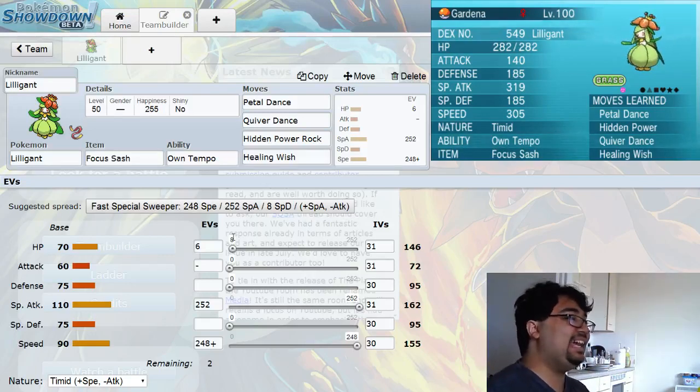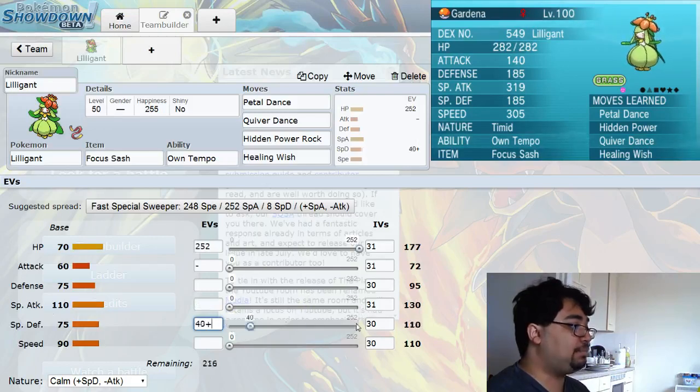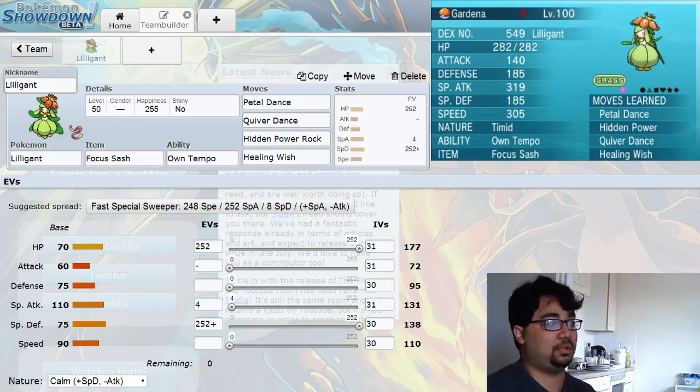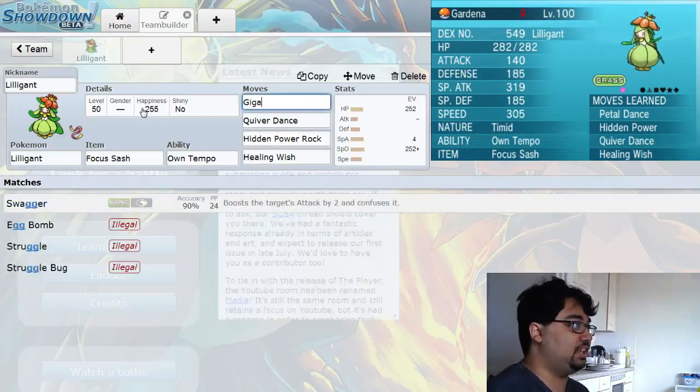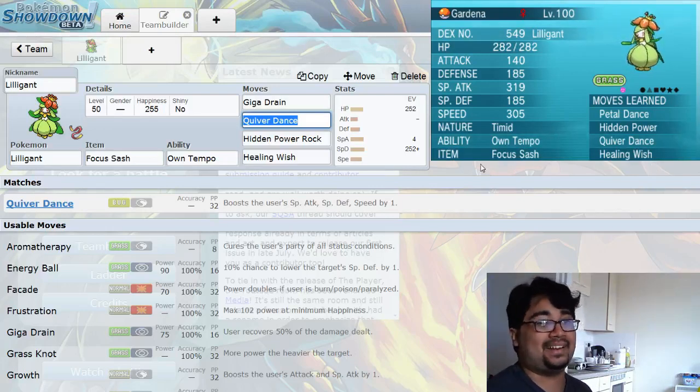If you wanted to build a tanky Lilligant, I'd go for the Special Defense variant — max HP, max Special Defense, Calm nature. That gives you 138 base Special Defense once maxed out, which is kind of decent. Once you start getting up Quiver Dances you become a pretty hard-to-kill wall. You also get Giga Drain for sustain, so you can set up Quiver Dances to boost your power, Giga Drain for sustain, Hidden Power Rock for coverage, and maybe keep Healing Wish or replace it with Sleep Powder.